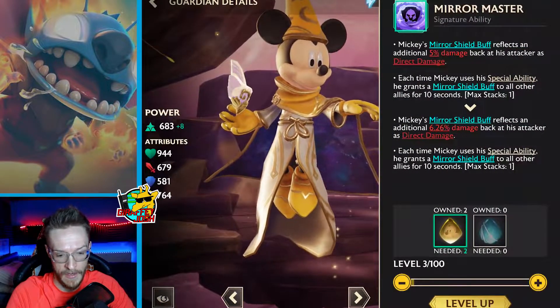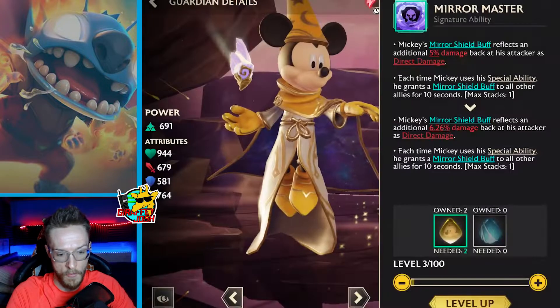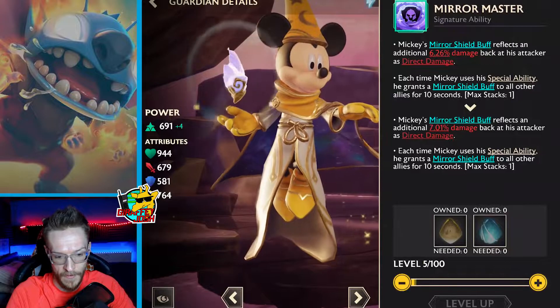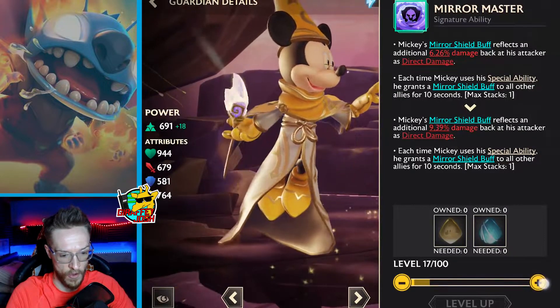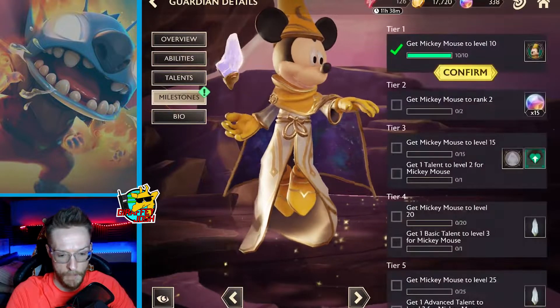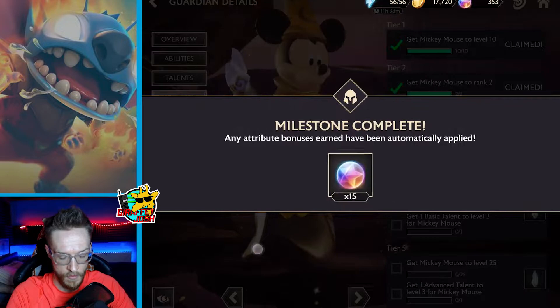I can actually level up his ability twice, which is pretty cool. It only upgrades a small amount at a time but you can see it slowly brings everything up. So I'm working on that quite slowly. Looking at milestones on Mickey Mouse, we get his little icon and we get 15 summons as well.